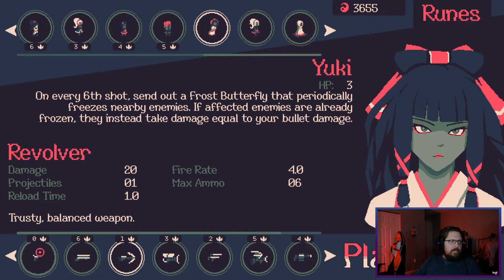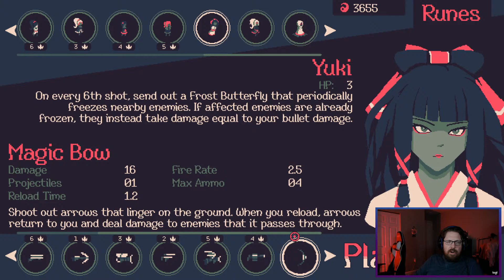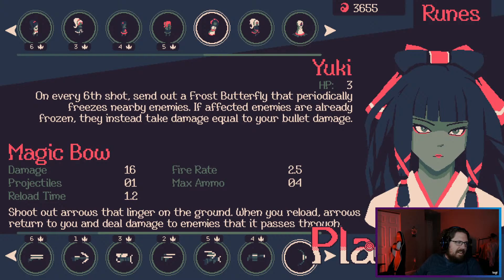Hey internet, this is Nate and welcome back to 20 Minutes Till Dawn. We have some more difficulty modes to break through and some new characters and weapons to try. Here we have Yuki — on every sixth shot, send out a frost butterfly that periodically freezes nearby enemies. If affected enemies are already frozen, they instead take damage equal to your bullet damage. We want something that's going to be really good with freeze, so we could try this bow.